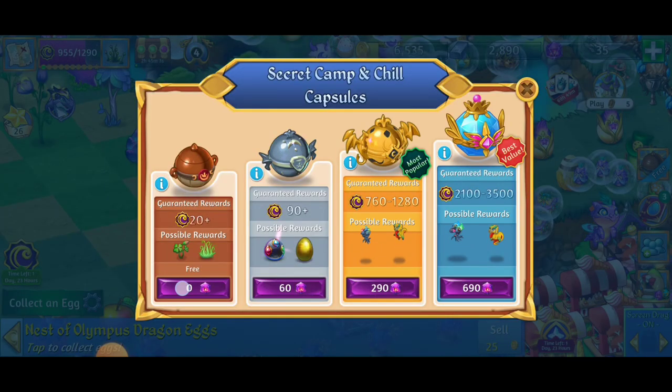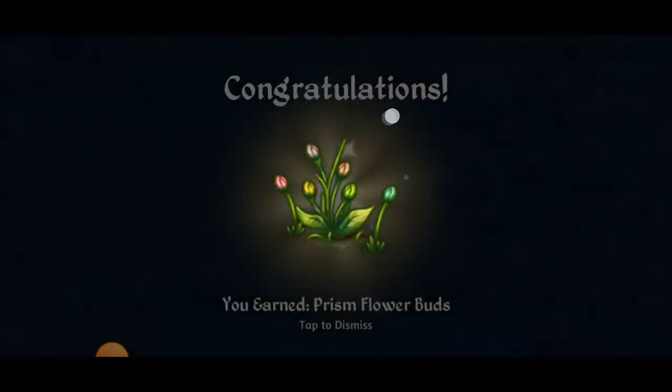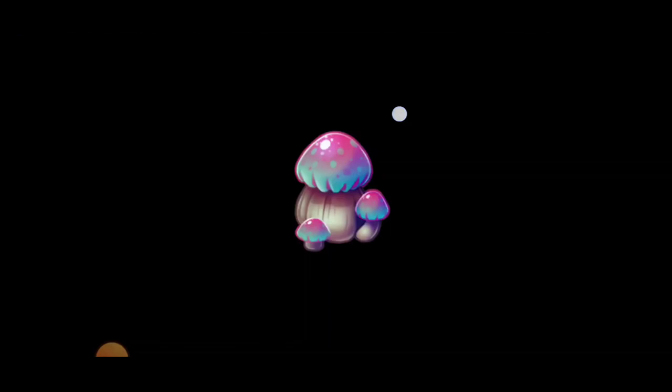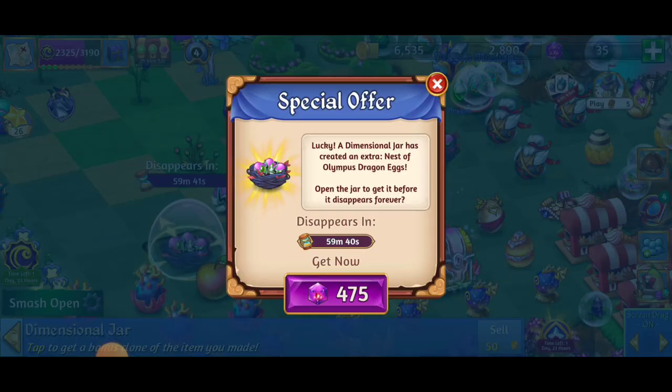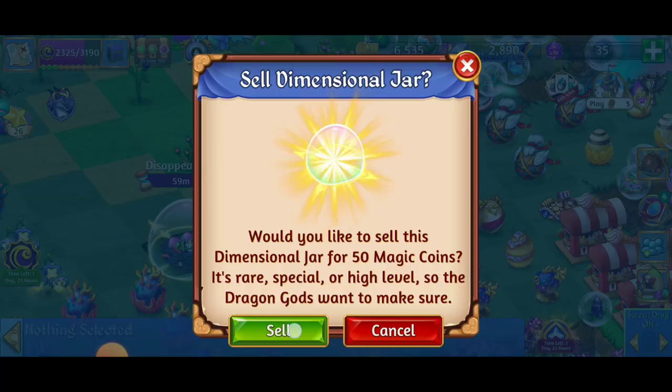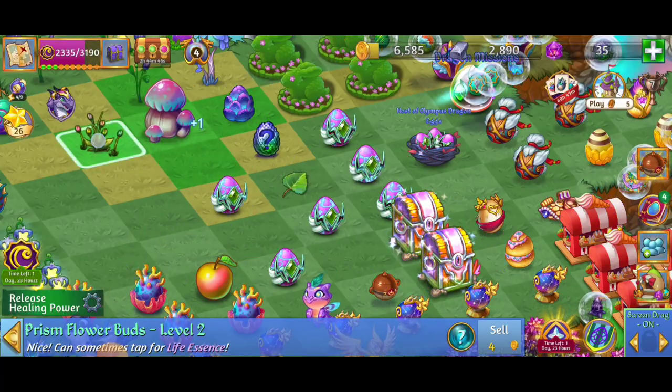We just got two of the Tier 2 Olympus Dragon egg nests. We already got another reward and another reward — let's go! We got a ton of those eggs. That's going to be great for Dragon Power and just great in general.